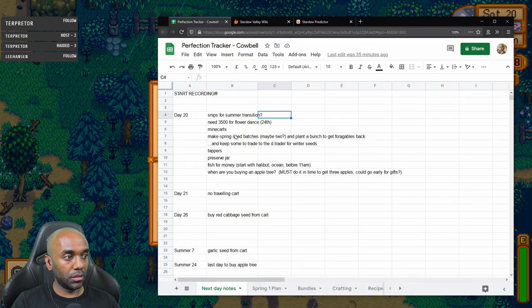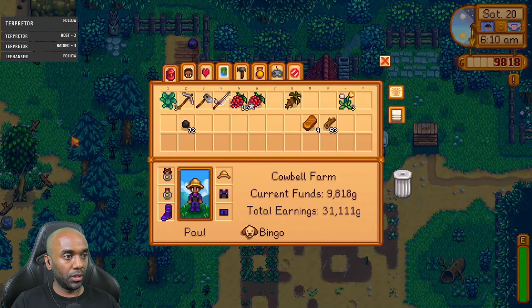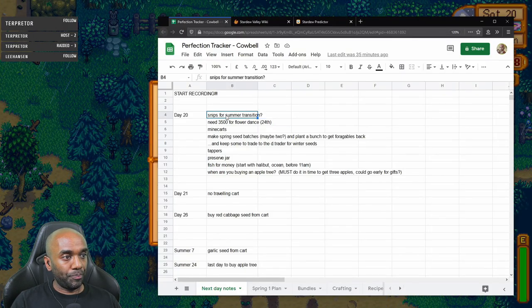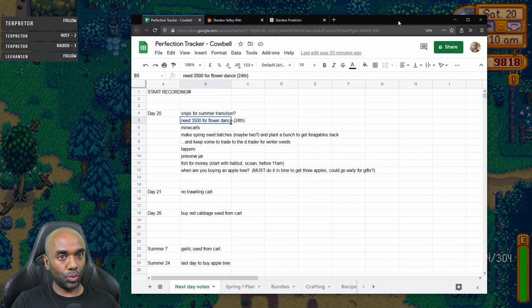Let me change this so it doesn't pause the game when the window's inactive. A few other things I've realized since I last played: I need to have nearly 10,000 gold, but at the flower dance on the 24th I need to buy a rare crow which is 2,500 gold and a tub of flowers recipe which is 1,000 gold. I could wait till year two but I really don't want to because I'll forget. So I need to have 3,500 gold ready for the flower dance.